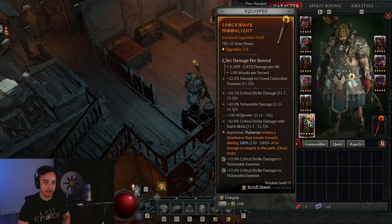For our rings, I'm going for close enemies damage, critical strike chance, vulnerable damage, and maximum life ideally. One ring has critical strike chance, vulnerable damage, maximum life, and critical strike damage. The stats are similar for the other ring — those are the stats I have right now.